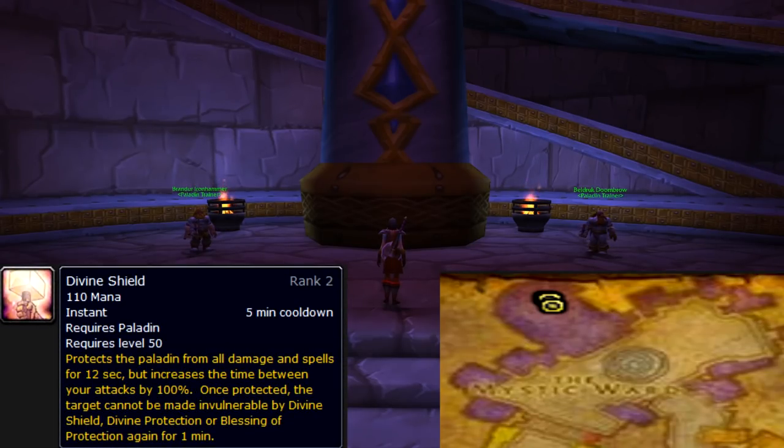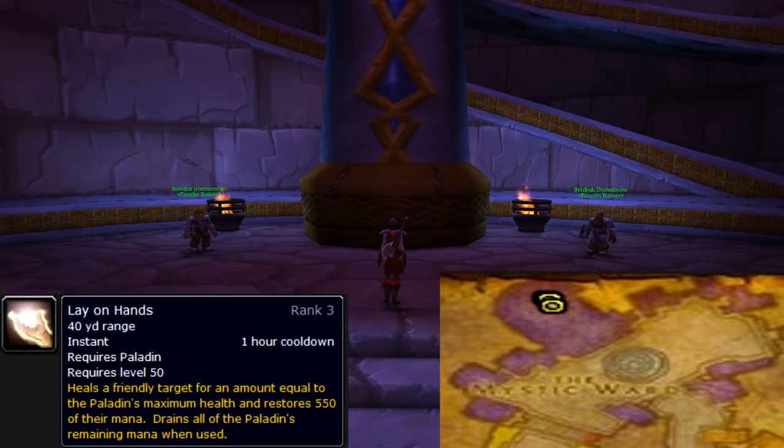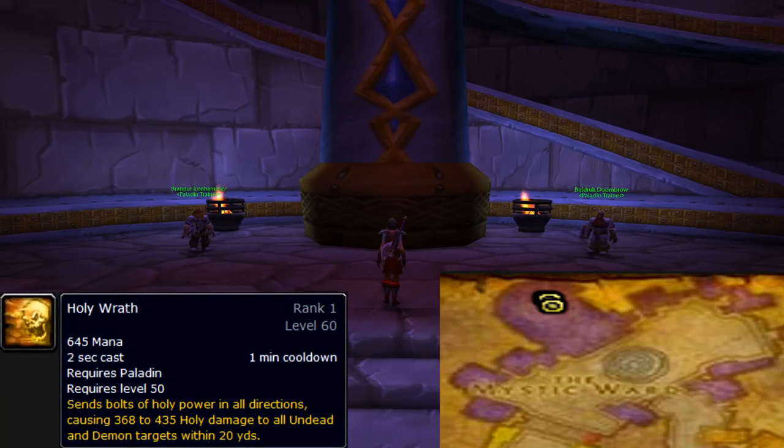At level 50, you will train a new rank of Divine Shield where the duration increases by 2 seconds, Lay on Hands where the mana is set to 550 up from 250, and Holy Wrath, which is your new big damage spell.